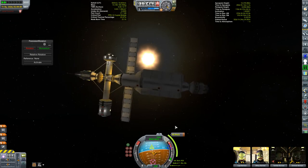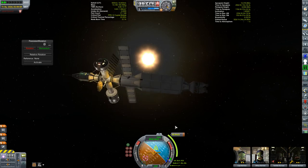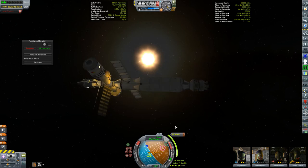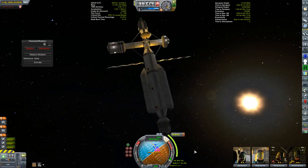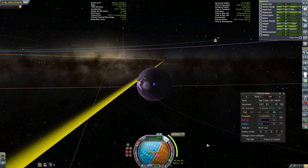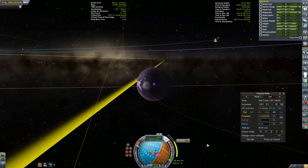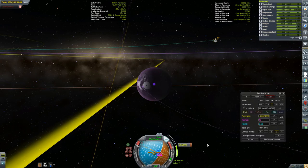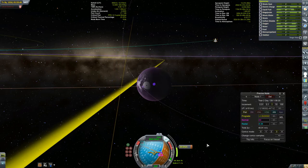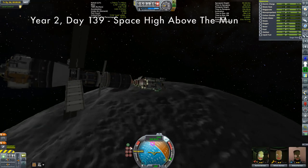I reverted again and started suspecting the Persistent Rotation mod. I found the reference frame settings menu and tried setting it to 'unset' from 'reference sun.' It seemed to work - time warping while the rotation was going showed no issues. So I time-warped until I was close to the burn without touching the rotation, then stopped the rotation, oriented onto the maneuver node, did no more time warping, and performed the burn. Everything seemed okay. I'm not sure if it was the time warping or unsetting the sun as the reference frame that fixed it, but they seem safe for now.